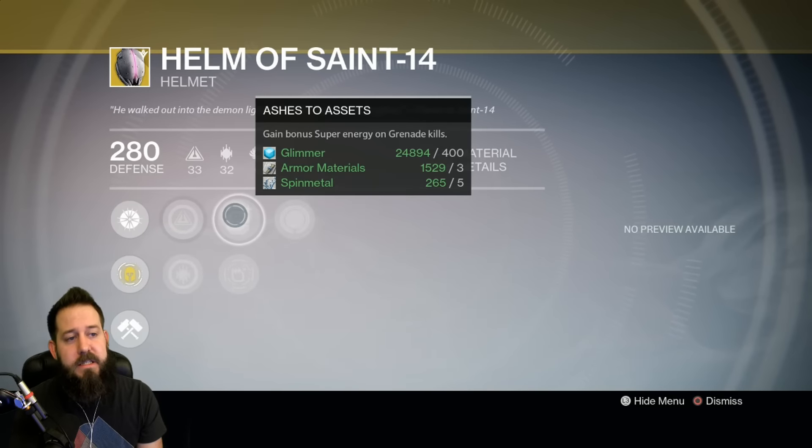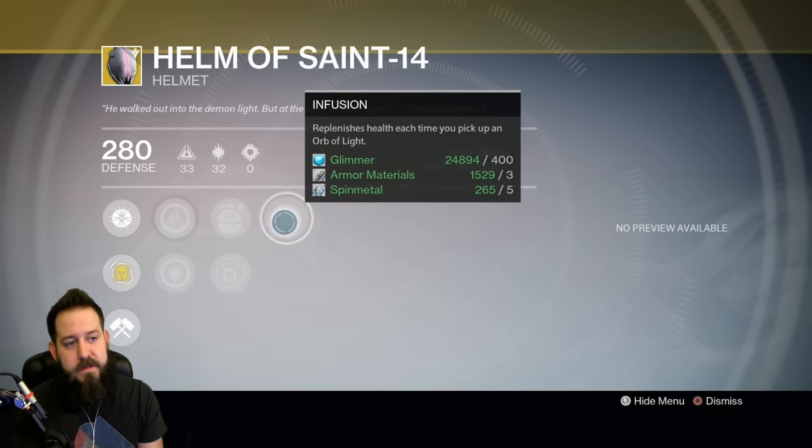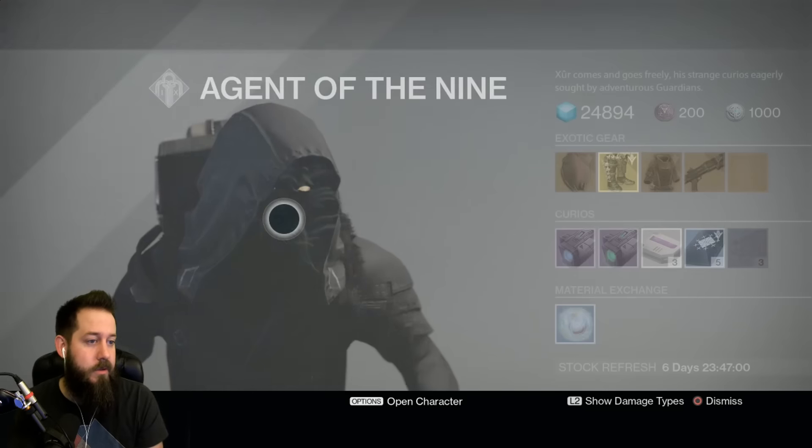It comes with increased Intellect, Discipline, Ashes to Assets, Second Thoughts, and Infusion for that particular roll.